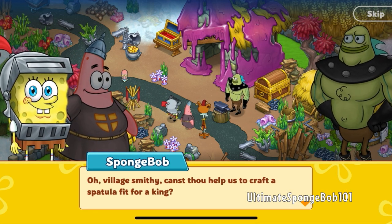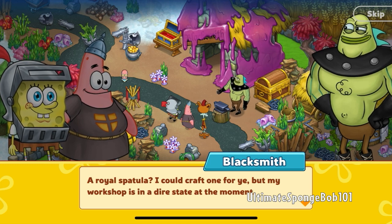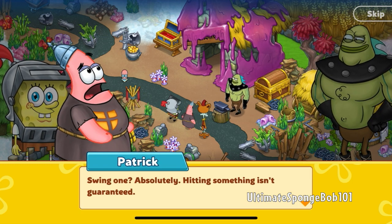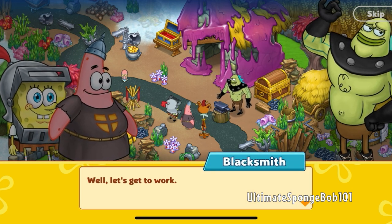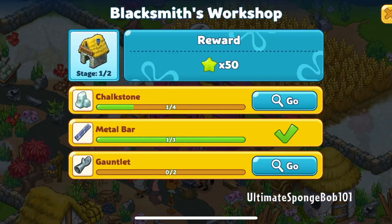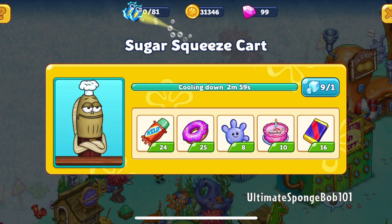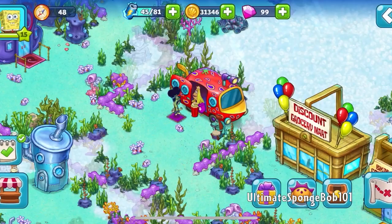Blacksmith — I totally forgot about him, so it does still make sense why he's here. Village smithy, canst thou help us to craft a spatula fit for a king? A royal spatula? I gotta craft one for you, but my workshop is in a dire state at the moment — it's covered in jelly. So maybe we can help you fix it. Can you swing a hammer? Swing one? Absolutely. Hitting something isn't guaranteed. This is the kind of dialogue I appreciate. What do we need to do? We need the gauntlet as well as some chalkstone. Insufficient energy, so hopefully we can get some from the sugar squeeze cart — we got 70.